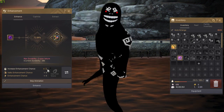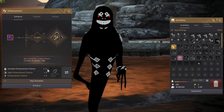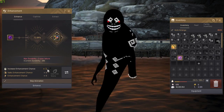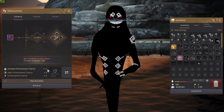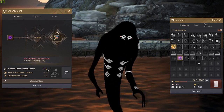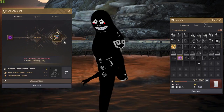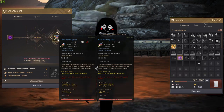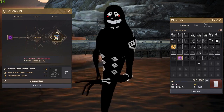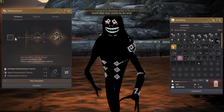Once you start doing the side quests, there is a passive that your family can earn that gives a slight boost to your base enhancement chance. I think the maximum is plus 3, so you can always start with a plus 3 enhancement chance. Since I didn't do the majority of side quests — just one of them — I only have plus 1.